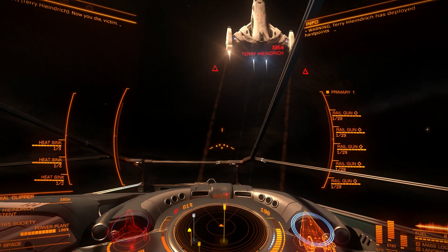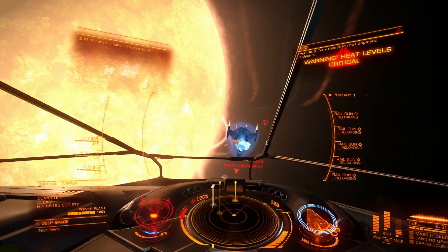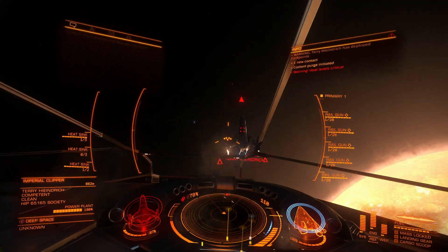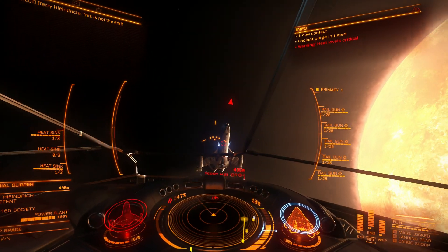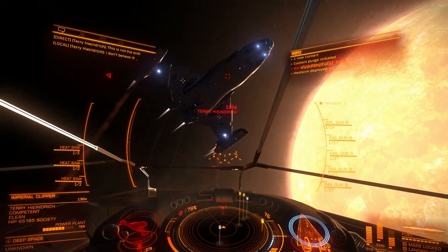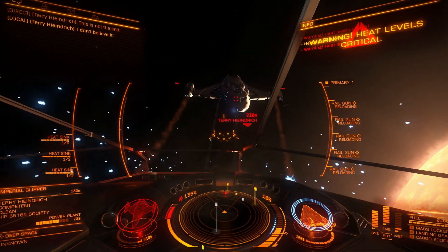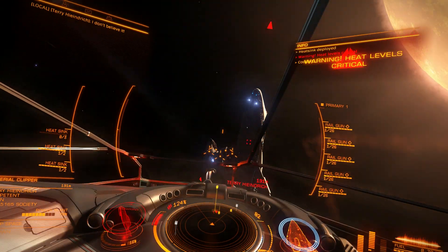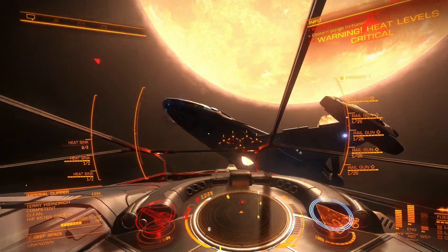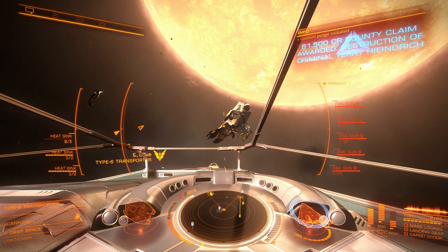Let's try five railguns. Railguns usually very heavily overheat your ship, so you will need as many heat sink launchers as you can fit. Also, railguns have ammunition — 31 rounds per weapon. Five railguns do really nice damage against bigger ships, but you can hit small ships as well; in many cases you'll have around 10% hull left, meaning you'll need some other weapon to finish the ship. That's why five railguns is not practical.